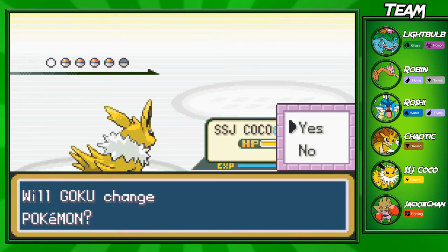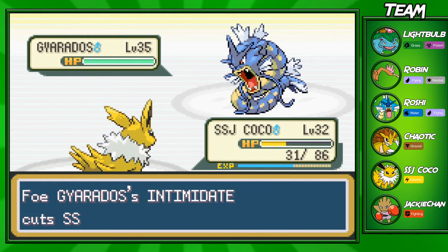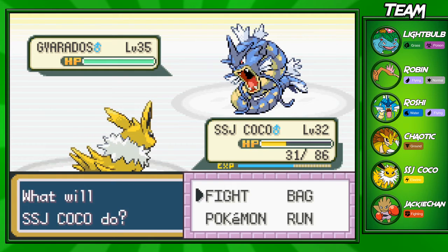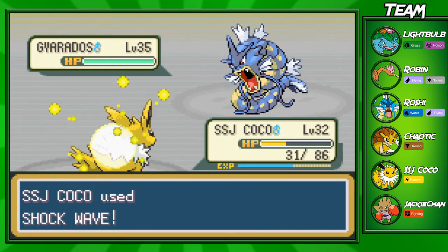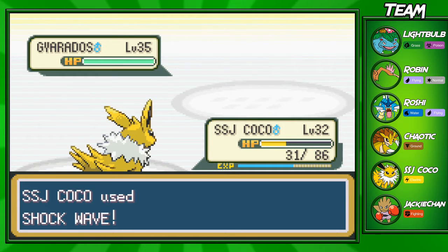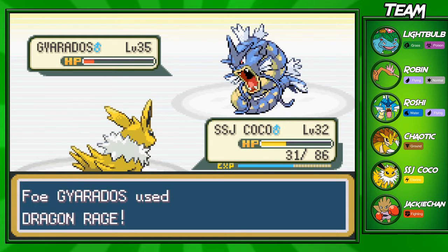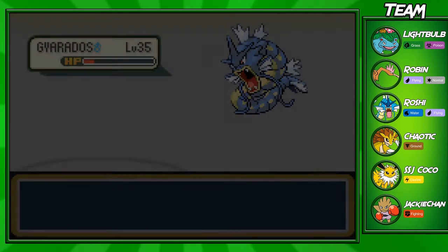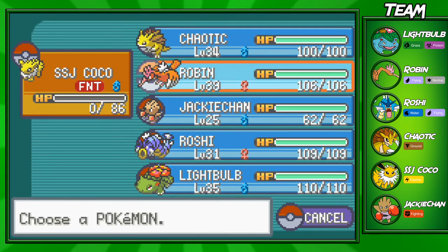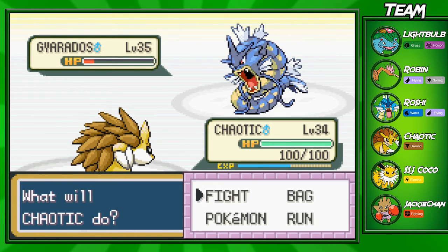He's going to send out his Gyarados next on my Jolteon. I'm going to keep Jolteon here. Hopefully he doesn't have Dragon Rage because I will die, but if he doesn't, we're going to take him out with this x4 super effective Shockwave. One thing I recommend when fighting your rival is you should have a Pokémon for every single one of his Pokémon, because if you don't have a counter for that thing—